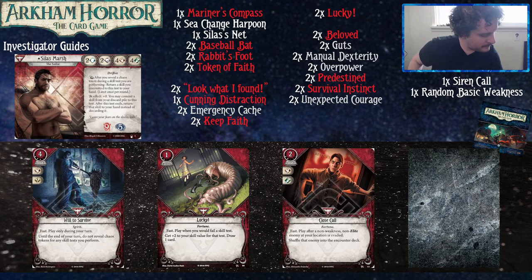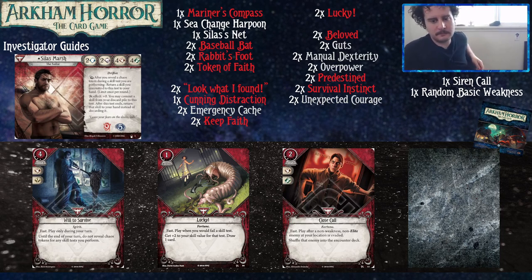Will to Survive costs four to play, three experience, commits for a Fist and a Wild — not negligible for Silas. It's fast, playable only during your turn, and until the end of turn you just don't draw chaos tokens when making a test. It's not ideal when you're doing the bless thing, but the bless package in Survivor is more about the actual plus-two bonus than additional effects. Being able to guaranteed punch something or investigate three times — just doing three tests — is really good. Not failing is good.